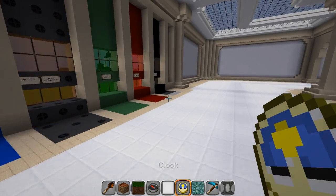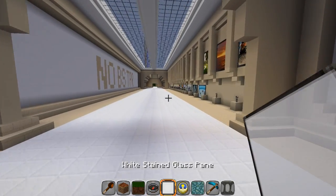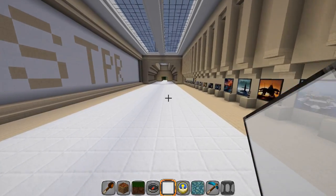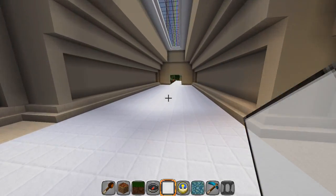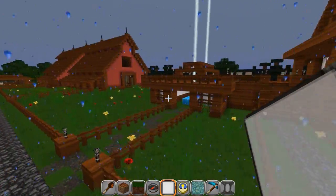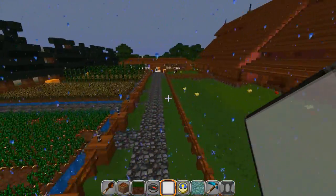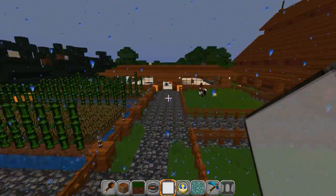The compass is back to default and the clock is back to default — I'm not retexturing all the individual textures it takes to make those work again, it's very complex. But everything else is good as far as I can tell. Everything's working; beacons and all those are okay.